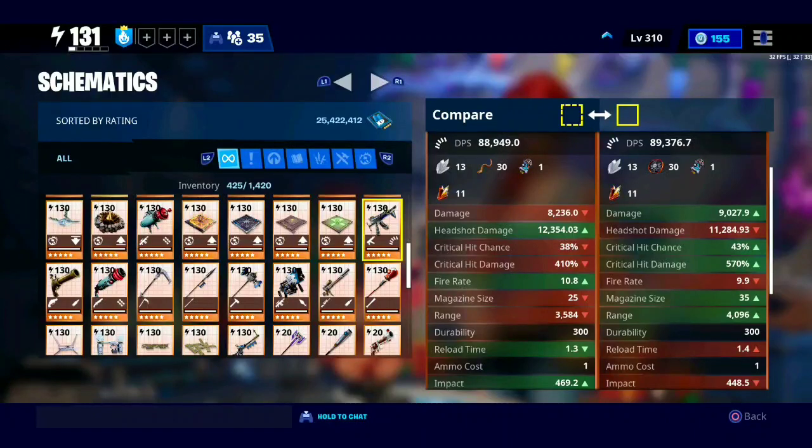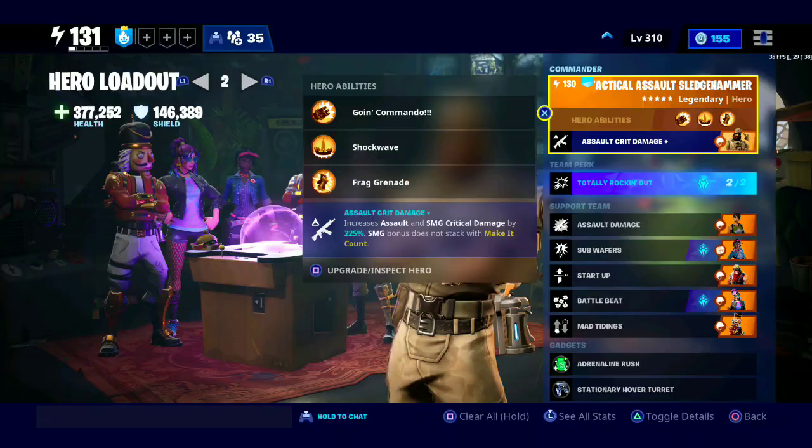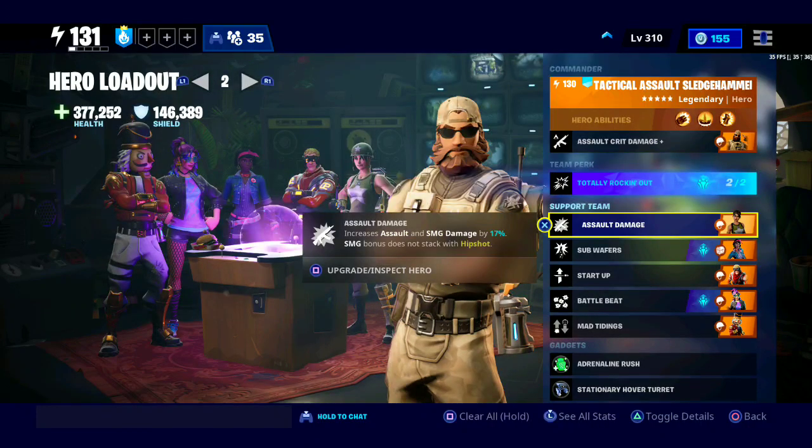Now we're going to the loadout. I'm going to go with the loadout that has the most potential to bring out the best in this weapon. I'm going with the Tactical Assault Sledgehammer as my main for 225% additional crit damage, plus Assault damage, which gives me 17% more damage with assault weapons.